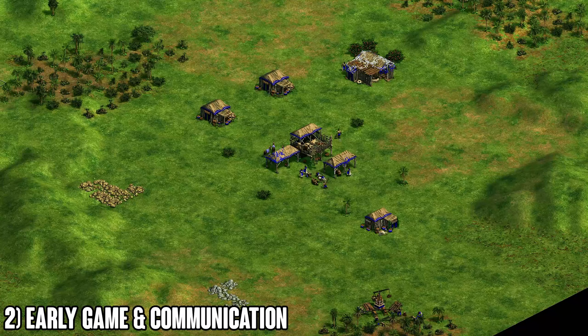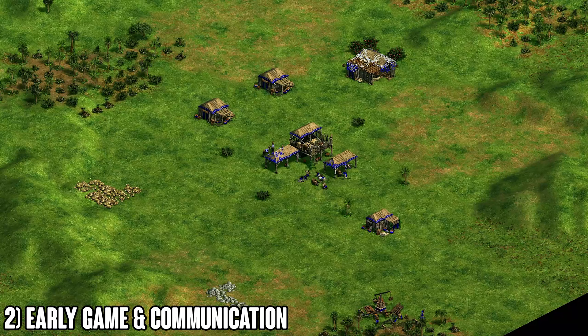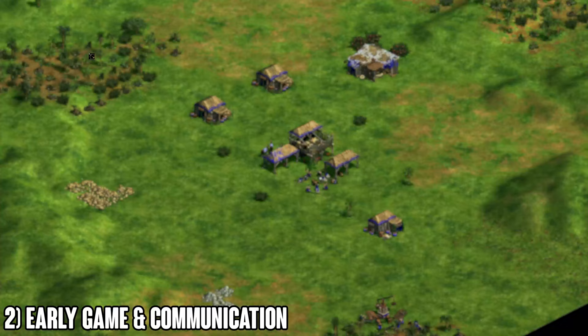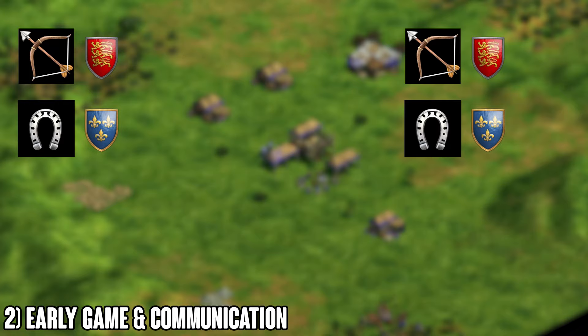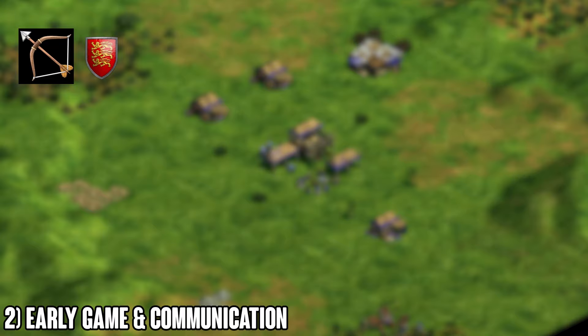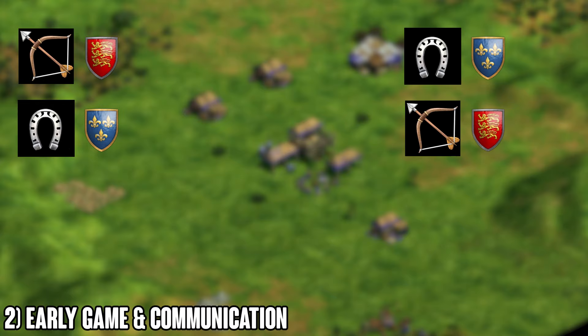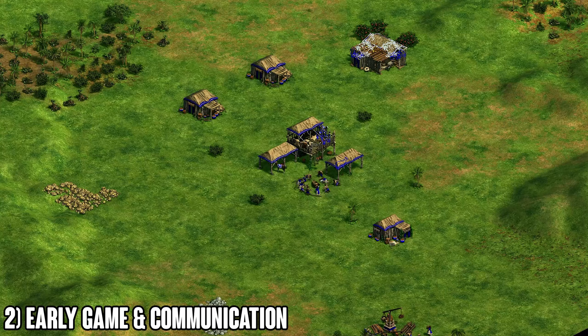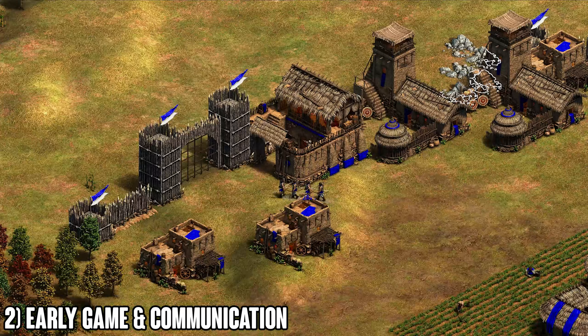From dark age, identify what the opponent's strategy is going to be. Also figure out who is playing against whom. Let's assume archer and knight on both teams — say Britons and Franks on both sides. It's a mirror in a sense, but not quite — one side has archers versus cav and vice versa. It's very important early game to figure out who you're playing against, because that changes how you go about things.